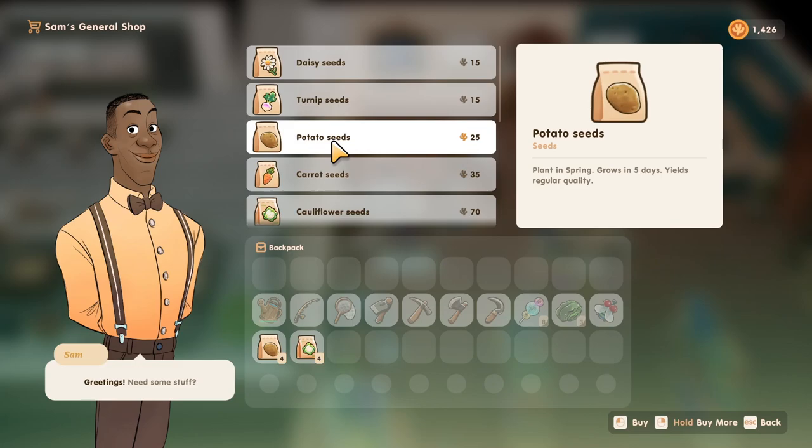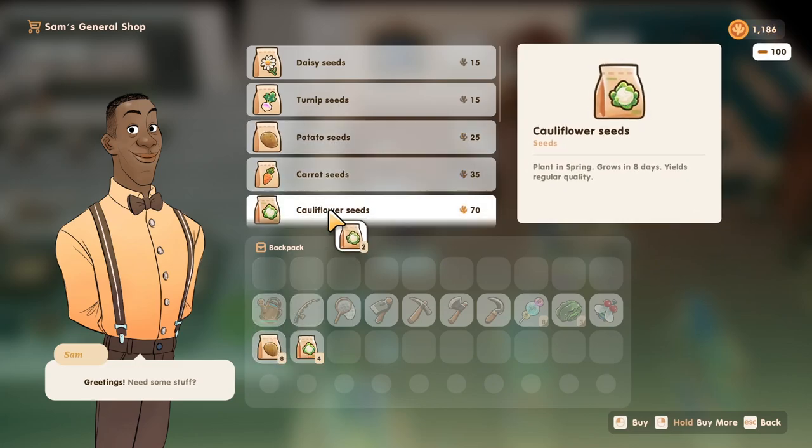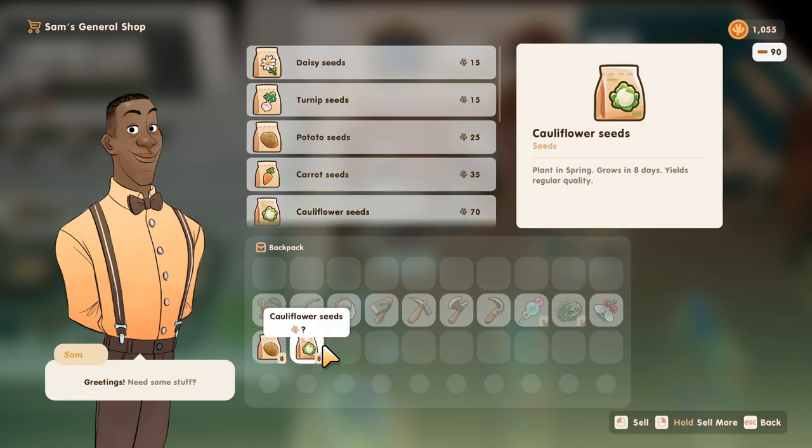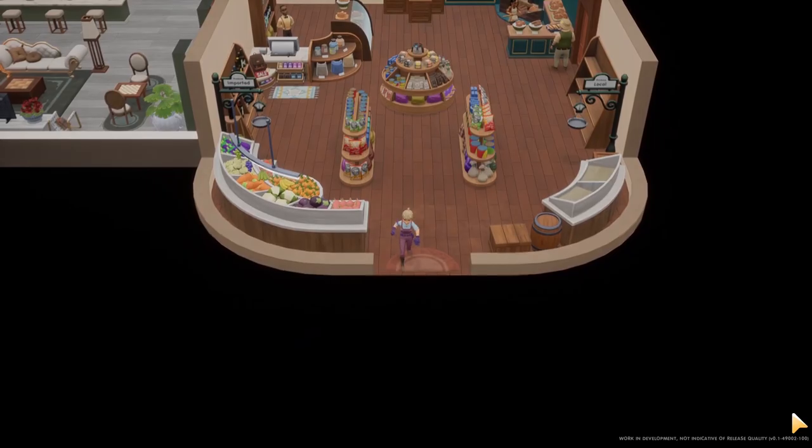However, it also costs the most up front, so potatoes are a great second choice, earning you 35 coins per potato. I would also recommend planting a little bit of everything in the beginning and keep one of each just in case.